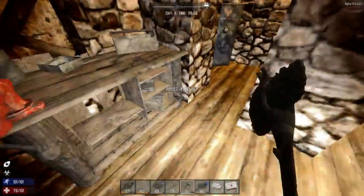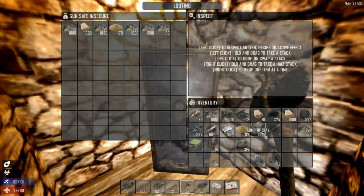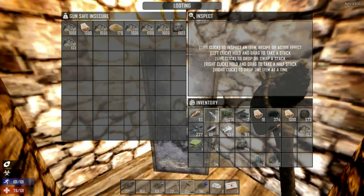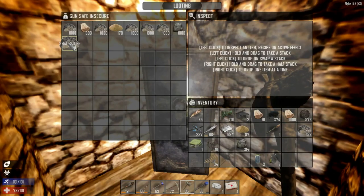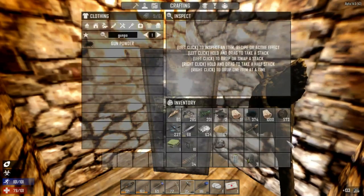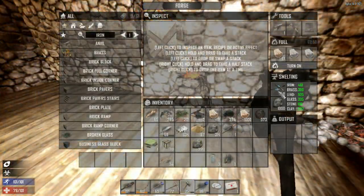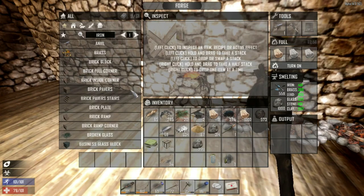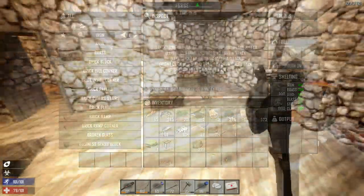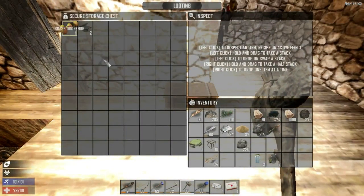If you put the spotlights inside they'll shine through the walls. That's why I have this area underneath — I'm going to put spotlights in it so they shine through without getting destroyed on top. For the spotlight I still need seven iron — I only have two. Let's go down and mine some iron.